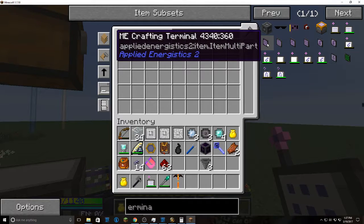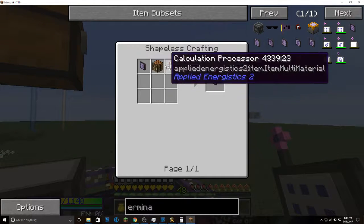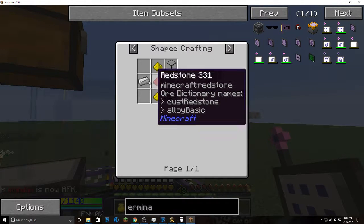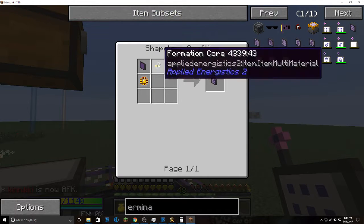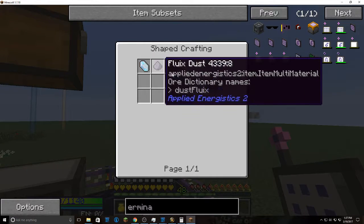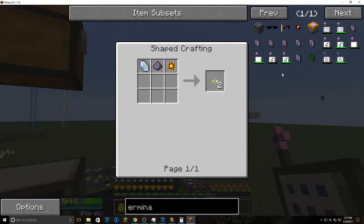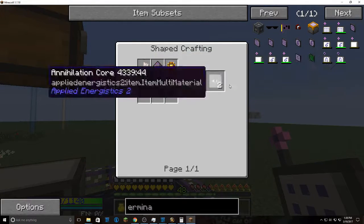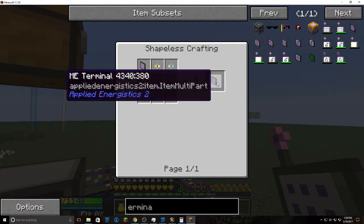Now you're going to need a crafting terminal or a regular terminal, whichever you choose. Let's start with just a regular terminal. You need a brightly illuminated panel: quartz glass, 2 glowstone, 1 redstone in the middle, and a piece of iron. Then you need to make formation cores. For a basic ME you'll need about 8 logic processors and 2 engineering processors. You'll also need some flux crystals — you can pulverize them into dust — and nether quartz to make annihilation cores. Combine those and it turns into an ME terminal.